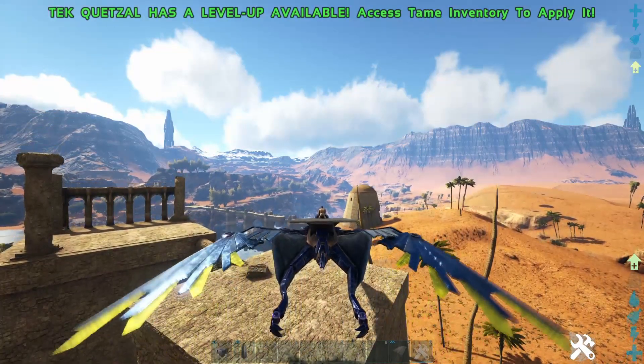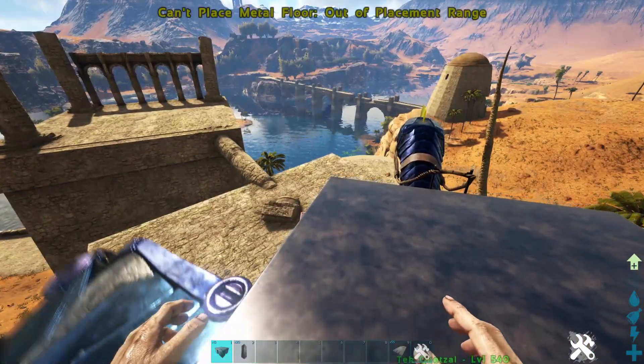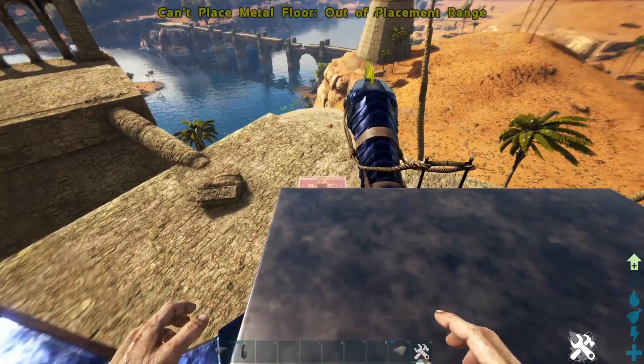I would highly recommend that when you start doing the build, you fly the quetz in the air. That way it's going to be a little bit more stable than when you're on the ground and it's breathing heavily.